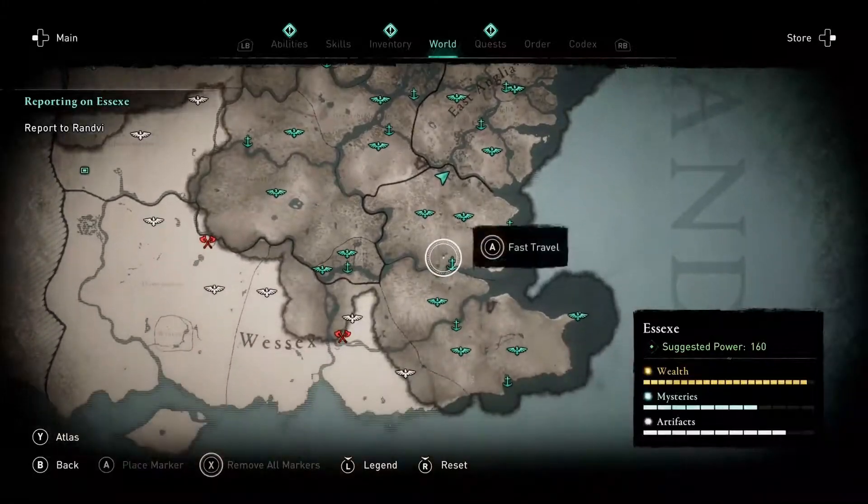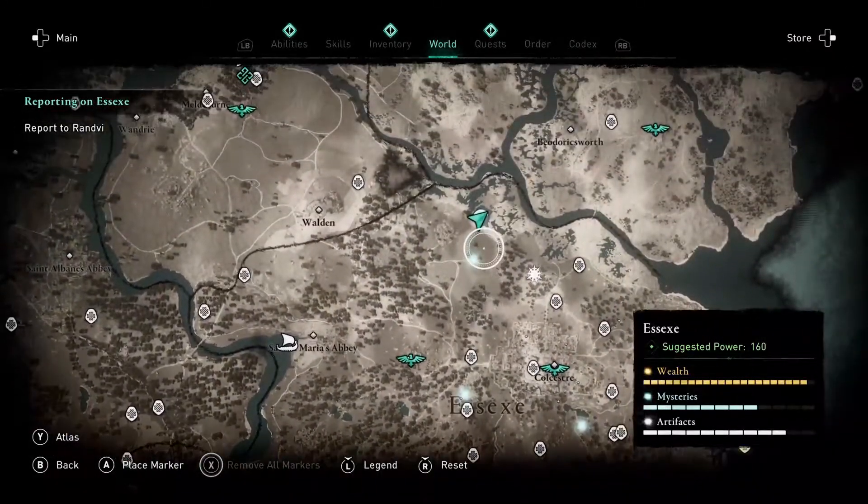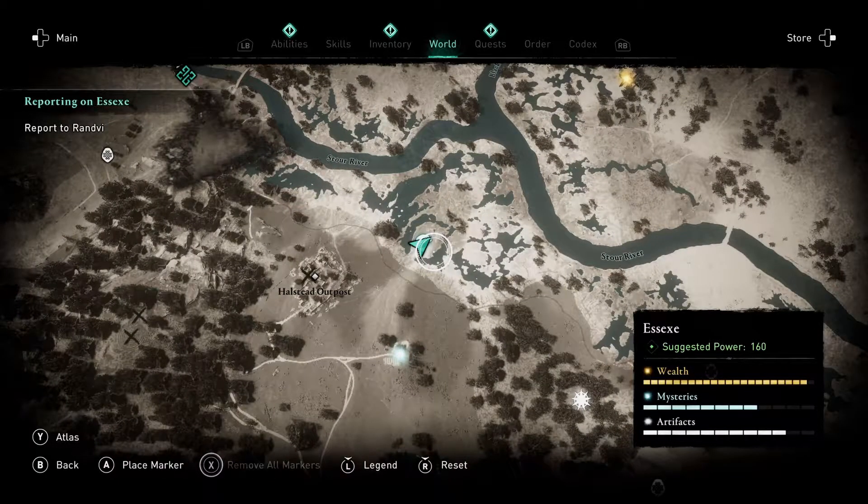Hello and welcome to Jumpin' Johnny Gaming. This video is going to show you how to solve the Fly-O-Garrick puzzle in Essex. The Fly-O-Garrick can be found in the northern area of Essex.